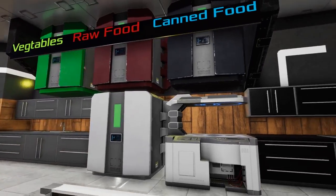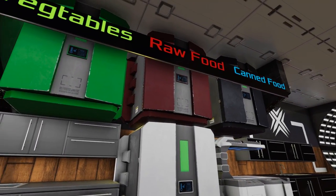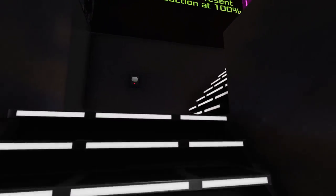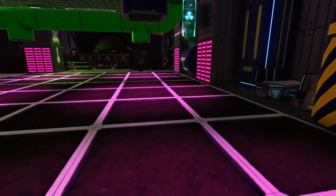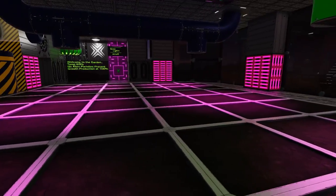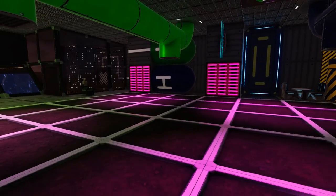Another aspect I really like is the labeling and separation for the refrigerators with the vegetables, raw food, and canned food marked. Heading up the stairs towards the garden, we come up and find that we have a large amount of grow plots, totaling at 54 for the ship. This gives us plenty of food production capabilities and a very nice little compact area.